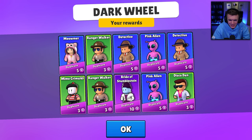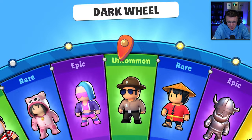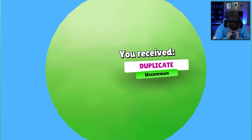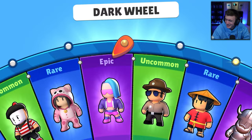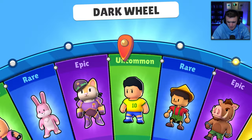Look at all these duplicates — duplicate pink alien, duplicate detective, duplicate ranger walker. 10 more spins! Another uncommon. I'm not looking — I don't want to look, it's gonna be bad. Football skin. Okay, this is rough. I'm really grateful I got two skins I didn't have though — that's kind of saving the video right now. Without those two this would be a very boring video because we are not getting any luck at all. Come on, it's a one percent chance — we can do that!